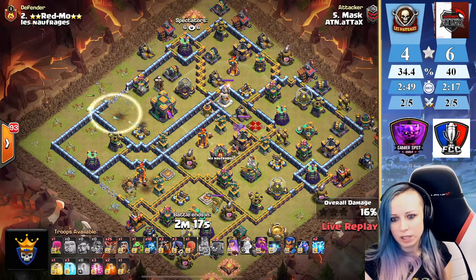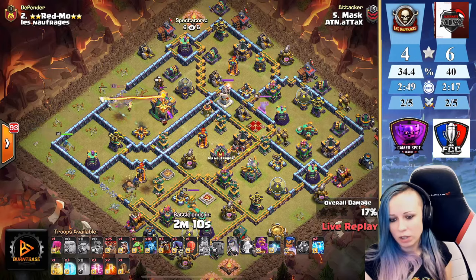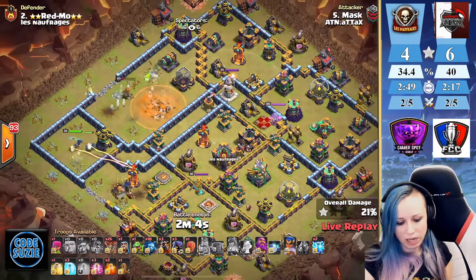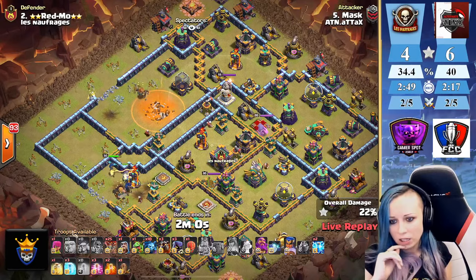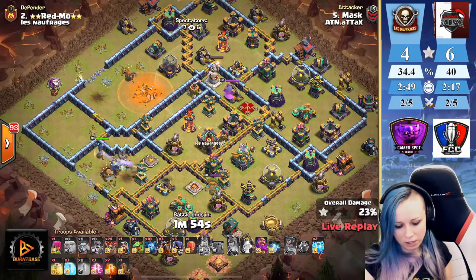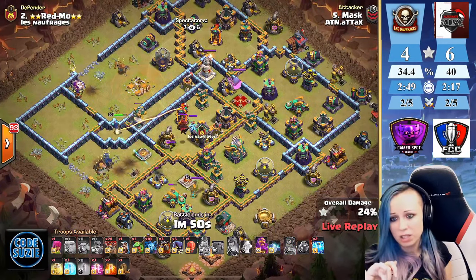Using the invisibility spell — we're gonna get the town hall, sending troops to the royal champion. That hole went down. We're gonna lose the queen — let's see how much the RC can get. She's definitely gonna get a Molten. There is her shield — boom boom boom! I think that's it because she's gonna pull the CC.